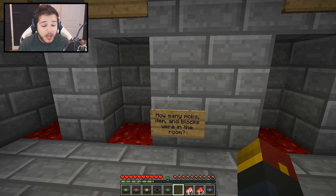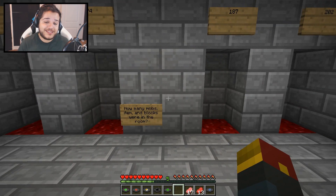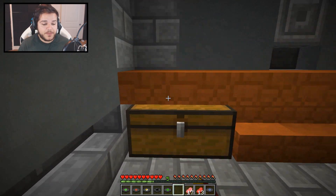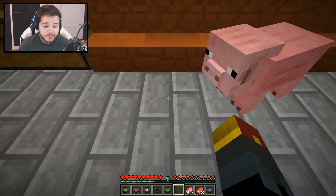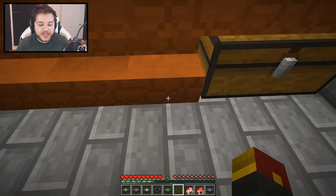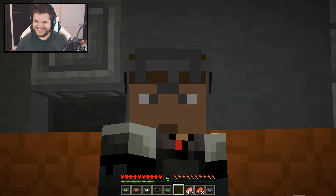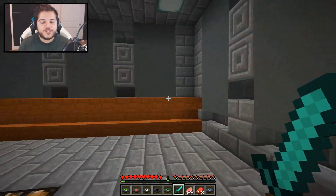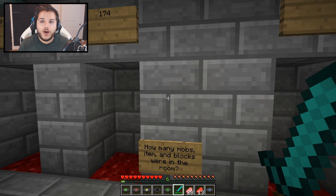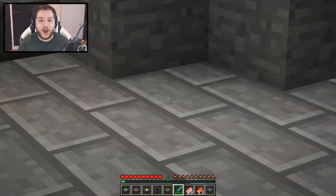How many mobs, items and blocks were in the room? There's at least 134, and blocks. Well, I'm going to err to the lower side. So technically a block area fills up each space of this area. So we got one, two, three, four, five, six, seven, eight, nine, ten... it's very difficult. It's 20 on each side — 20 on each side. So 40 plus 6, so 46 plus 64 plus 64. So 128 plus 64. What have I done? I think 174. 174. Please. Yes. Good.